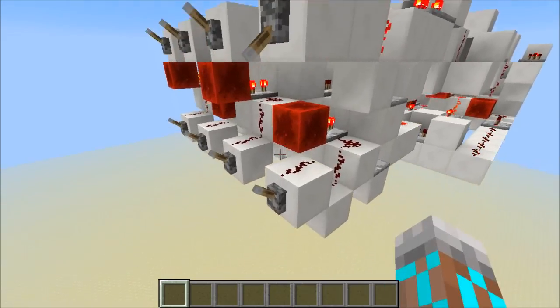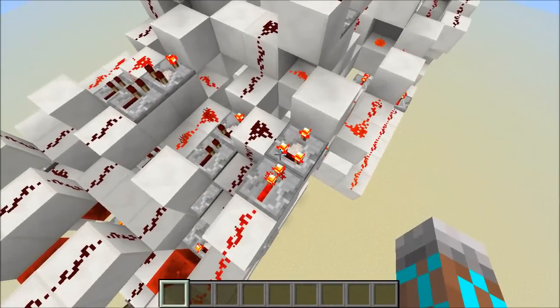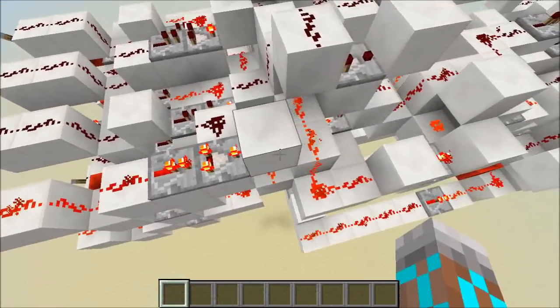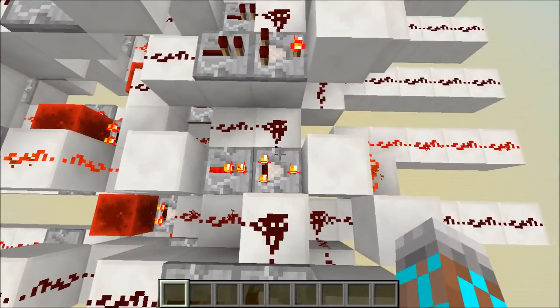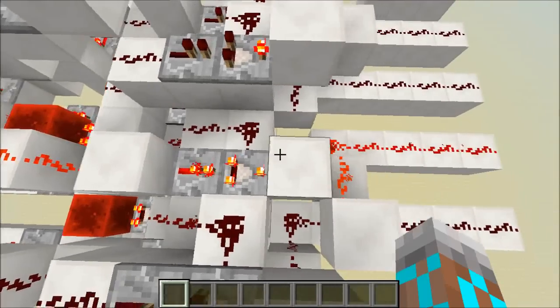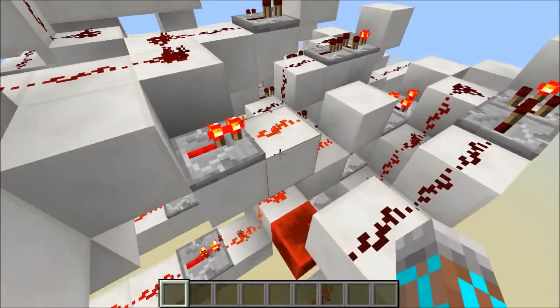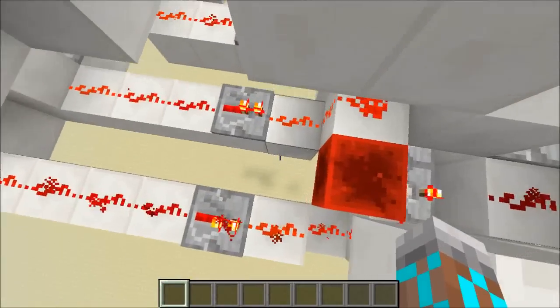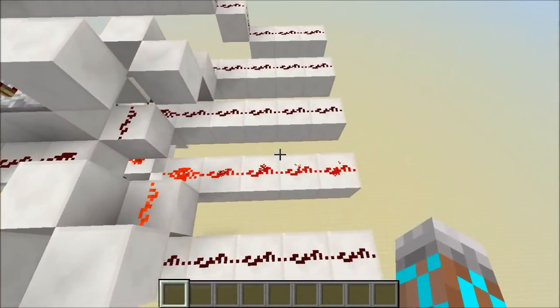We'll start by adding 1 plus 1. What happens is we generate a carry from our first bit because this AND gate turns on and sends a signal over to this XNOR for the second bit. Now we're getting an output of 2, and that's correct. The XNOR turns on because we're getting an on input up here and an on input down here — when an XNOR has two on inputs, it's on.